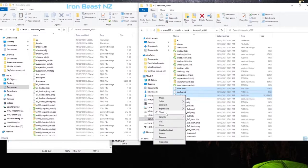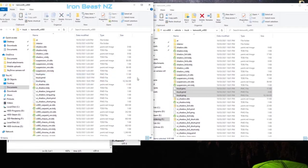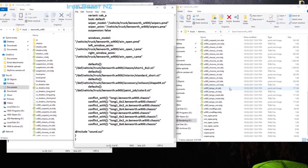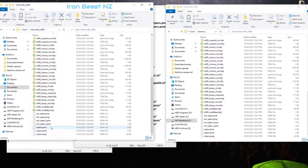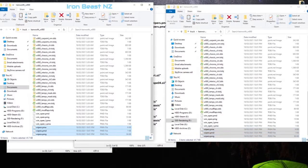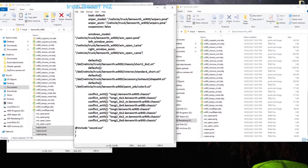By copying these files over, we know we're going to solve the model problems. We also need the wiper model — vehicle track Kenworth wipers — so we're looking for wipers pmd and pma. If you're not sure, just take them all across. Rather than guessing, take everything across because it's a couple of extra clicks, and you won't have to go back and trace through what you missed later on.